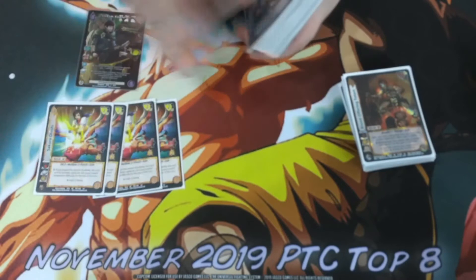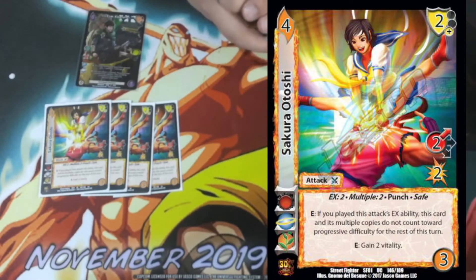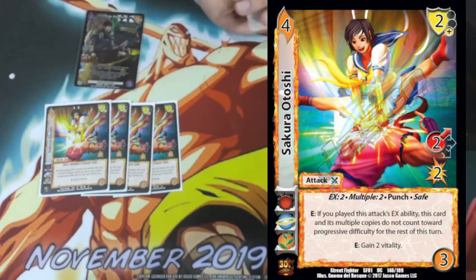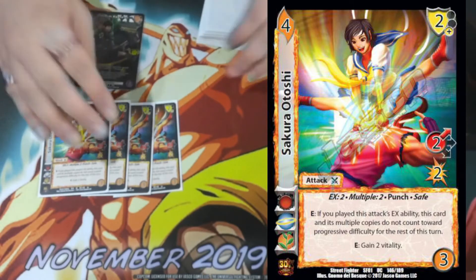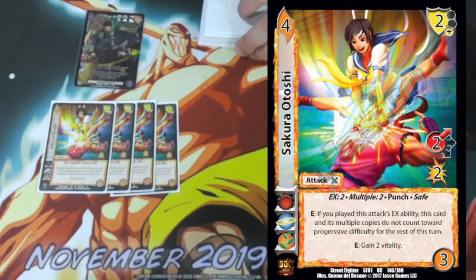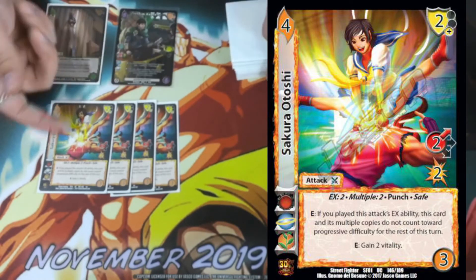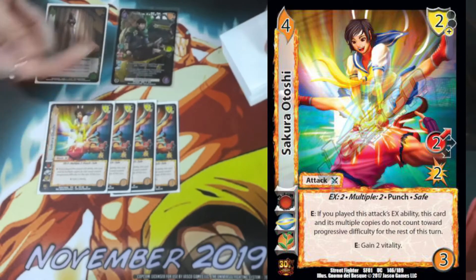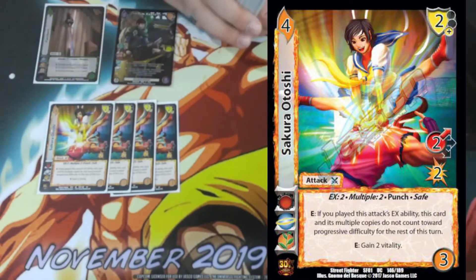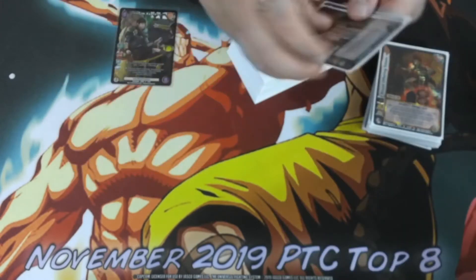Sakura Otoshi is a 2 high for two, multiple two, safe, two low block — a four difficulty with a three control. It has an enhance that says gain two vitality, extending our life total, and if you've used its EX ability, this card and the multiple copies of it ignore progressive difficulty, meaning you get to play more and more attacks without worrying about checking bad. This card is super cool — giving one speed from Flambear makes this a three high for five. And since Tim Keith doesn't care about multiples, giving the speed makes the multiples' speed higher than damage, allowing Tim Keith to give them three damage as well. All those multiples gain speed, which is what made me build the deck around it.